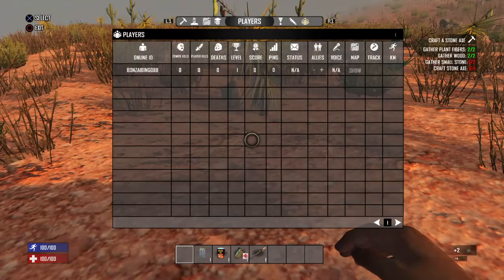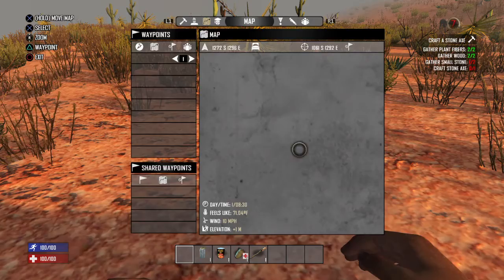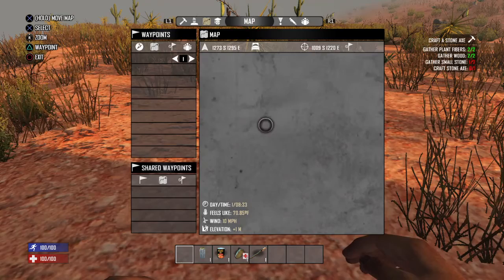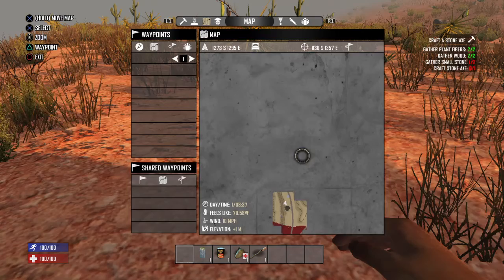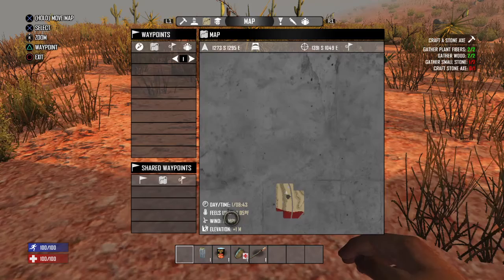Let's go over here to the map — we started out way down here. We spawned at the very south in the desert, currently around 70 degrees and dropping. It gives you elevation, gives you wind, gives you daytime, all that good stuff.